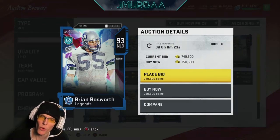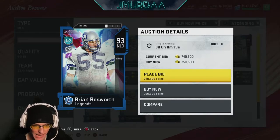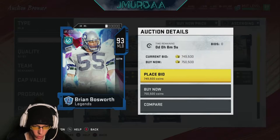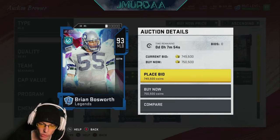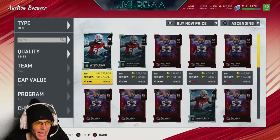What is going on guys, I'm Jay Murda, welcome to another Before You Buy. Today we're going to be covering Brian Bosworth, middle linebacker, recently released 93 overall. This is an LTD card — you can only buy him or pull him from a pack, you cannot earn him through challenges. We're going to cover everything: is he worth it, his overall rank, and other middle linebackers you can get if you can't afford him.